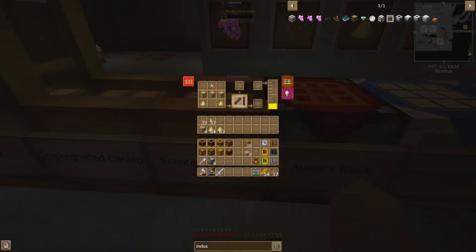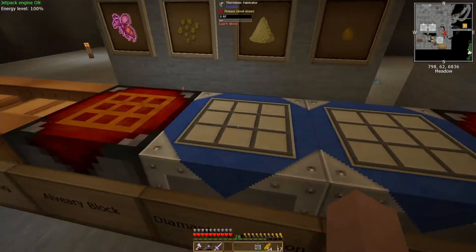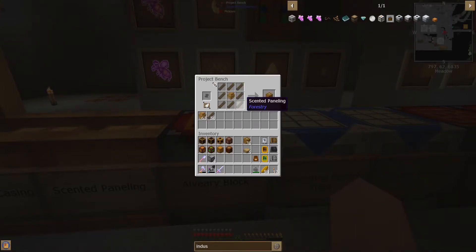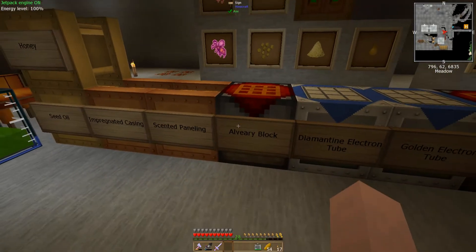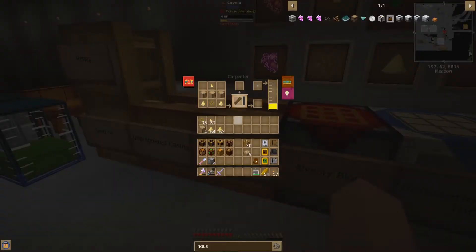The next thing you need to make is Scented Paneline. Scented Paneline is made from two pieces of Beeswax, Royal Jelly from the Imperial Bees, Pollen Clusters from the Industrious Bees, three Oak Wood, and it also requires a fair amount of Honey. To make each Alveary Block, it requires 8 Scented Paneline and 1 Impregnated Casing. These are quite expensive, but once you start breeding bees, the resources start to come pretty heavily and you'll be in abundance.